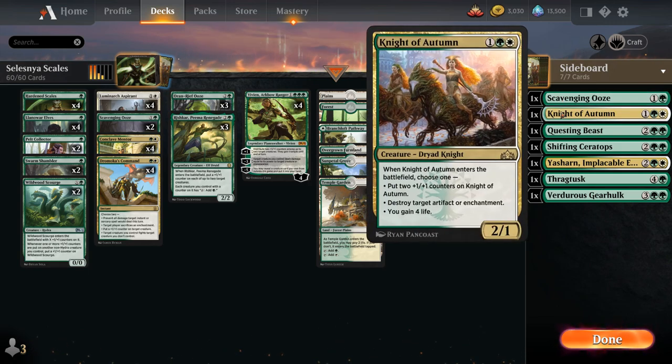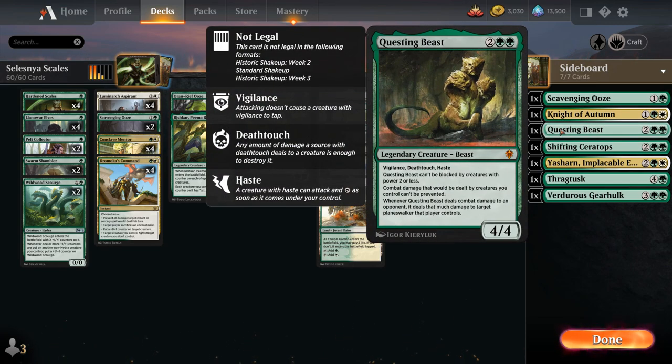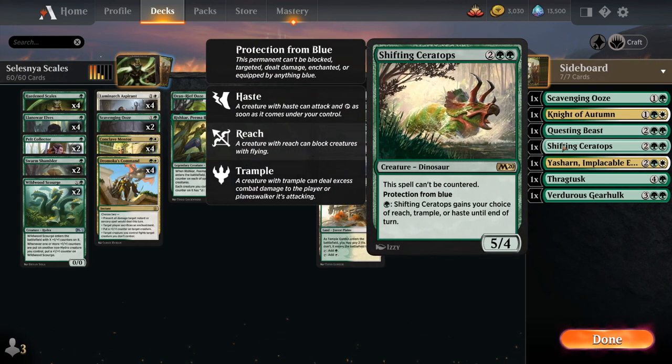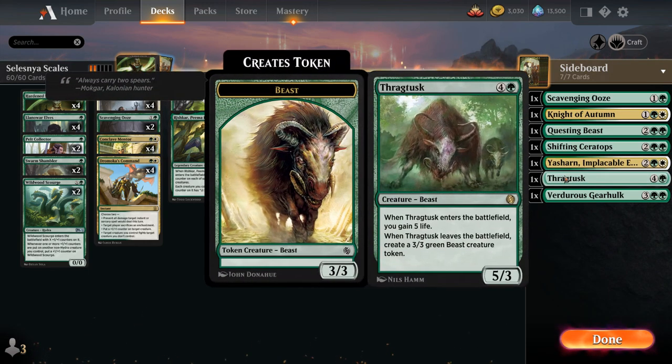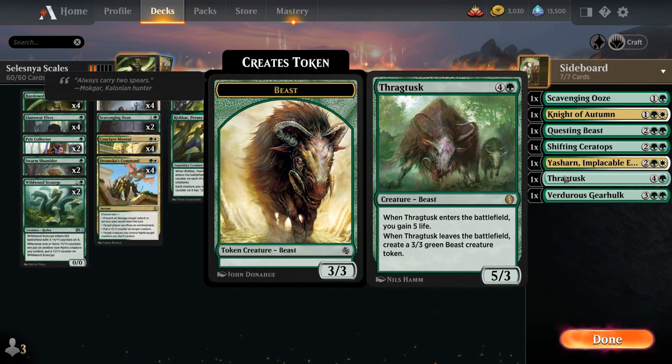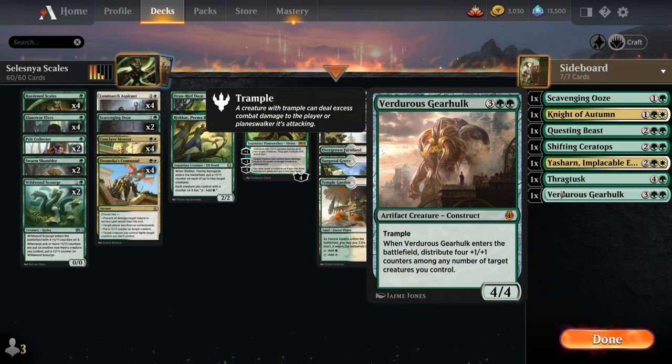We've got Nighlt of Autumn, which can destroy artifacts or enchantments and can also come into play with a few plus-one counters or gain life. We've got Questing Beast to take out opposing Planeswalkers and is useful against Fog effects. Shifting Ceratops against Blue decks, Yasharn against Sacrifice decks, Thragtusk if we need to gain five life right away, and then Verdant Sun's Avatar — a nice curve-topper at five mana that can distribute four plus-one counters among any number of target creatures when it enters the battlefield, great to combine with a Conclave Mentor or Hardened Scales.